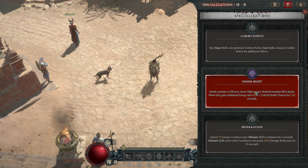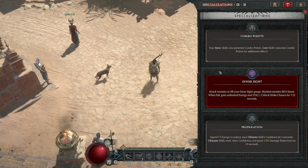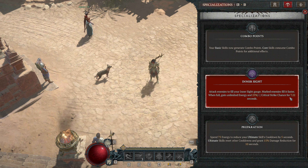So first of all we are using inner sight. Why? Because inner sight is freaking cool. Inner sight is so nice — you just have unlimited resources and can just go and blast for, in this case, 7.22 seconds. We can make this number higher, but more on that when we get to the gear.